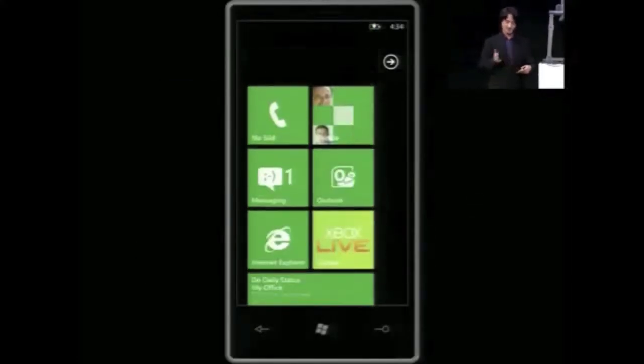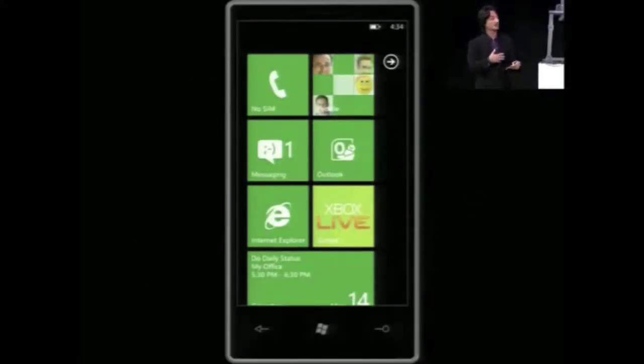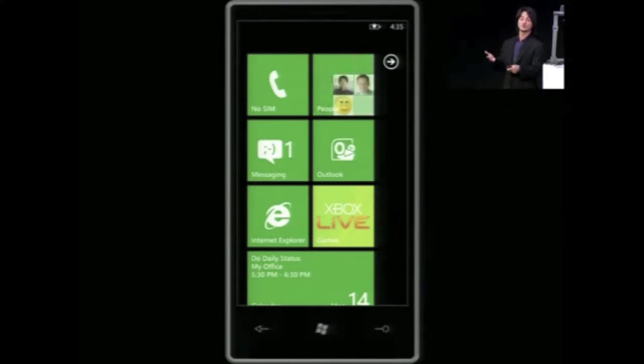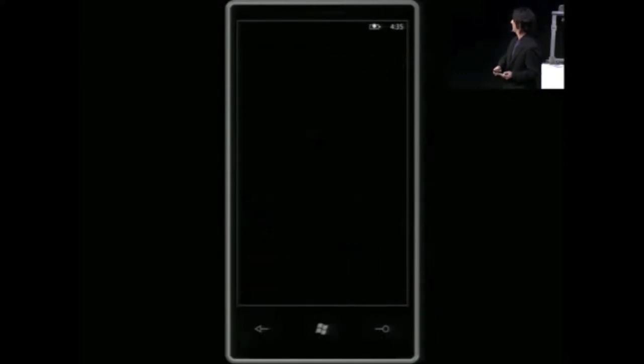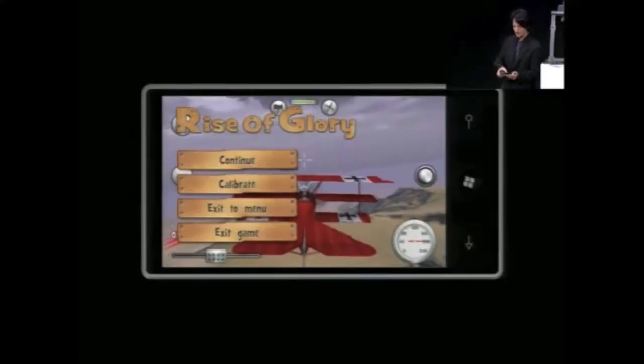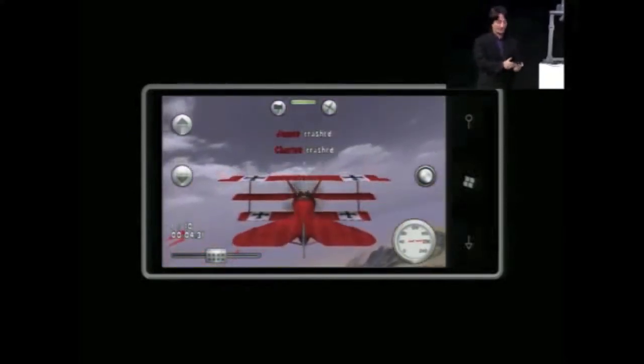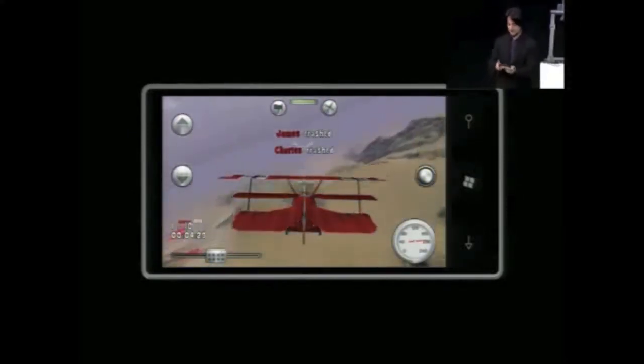I press the Start button, I'll navigate around, do my thing, make my phone call, and now I want to go back to the game. We have a convenient Back button. Today on Windows Phone 7, for third-party apps, it might take four seconds for a game, sometimes longer, maybe even up to ten seconds. But with multitasking, the user gets an instant return to the game. I'm going to push the Back button — there's our animation — boom, we're in the game, and it pauses for me so I can press Continue. Very, very fast. Effectively instant.